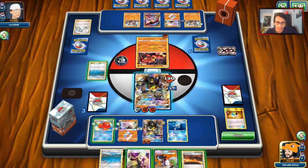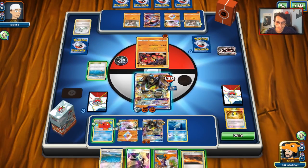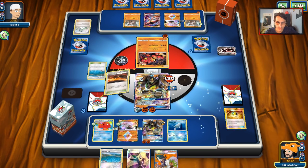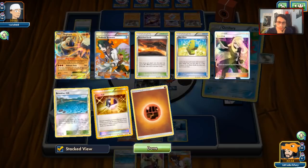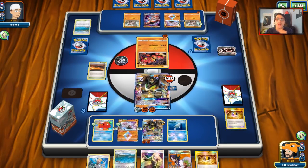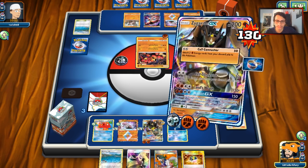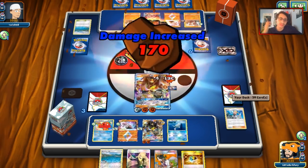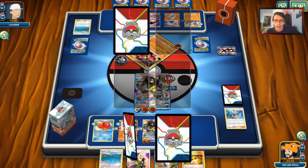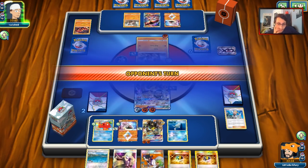We need a Bonnie. I draw into it with Octillery's Abyssal Hand — we just casually draw the Bonnie. Next turn we get Bonnie again and can win the game, possibly. He has Bloodthirsty Eyes and Dangerous Rogue, so that Zygarde on the bench could get knocked out.